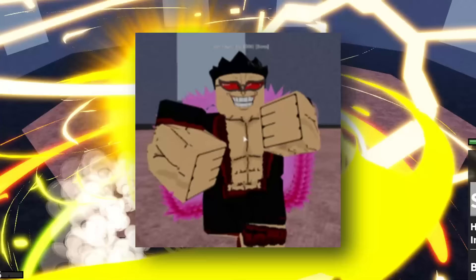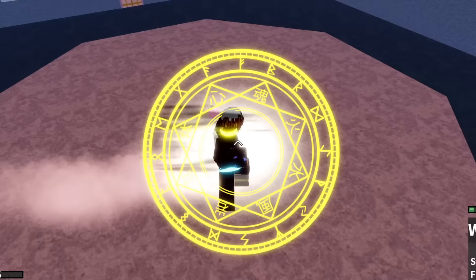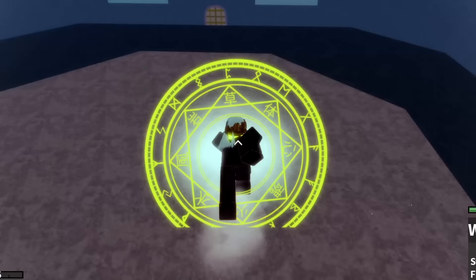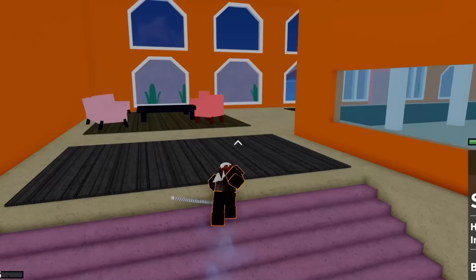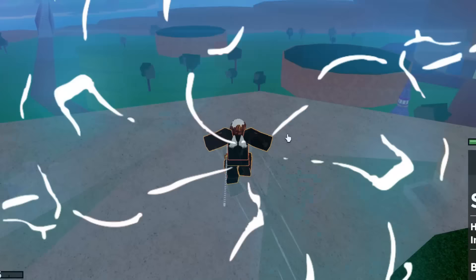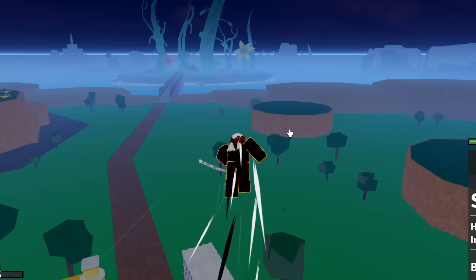After server hopping for a few minutes I found a server with Don Swan. I'm going to transform Buddha — it's about a hundred percent chance he's going to drop it. After killing him, he drops the Swan's Boat, which looks extremely cool.